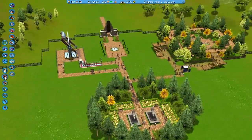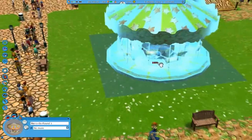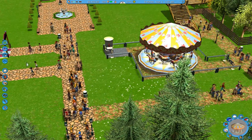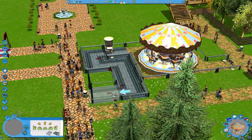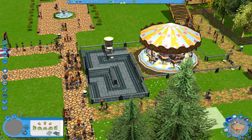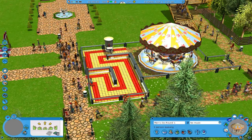Now what we're going to do is add a thrill ride, or actually a kiddie ride. A merry-go-round is very, very useful in this game. You don't have a good park if you don't have a merry-go-round. Let's make the queue line with some nice colors - white, yellow, and red.